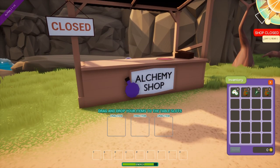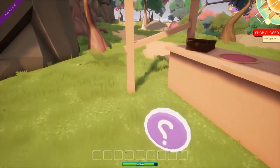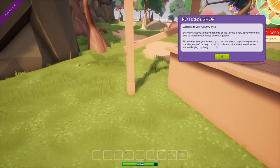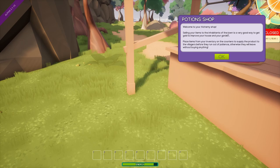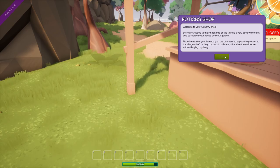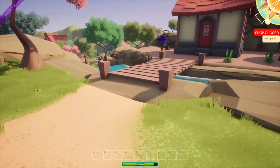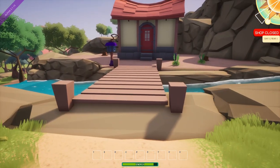Alchemy shop — what is this? Drag and drop your items to the table slot. Welcome to your alchemy shop. Selling your items to the inhabitants of the town is a very good way to get gold to improve your house and garden. You can place items from your inventory on the counters to supply products to villagers before they run out of patience — otherwise they will leave without buying anything. So this is kind of a buy, sell, and trade sort of thing.